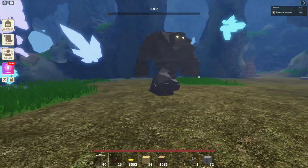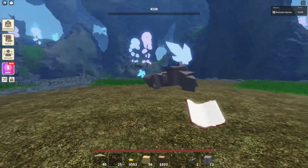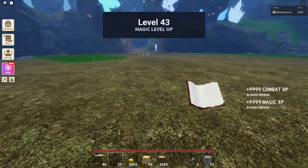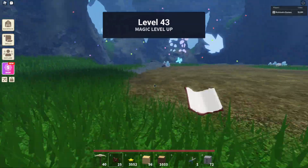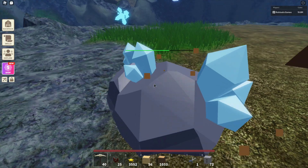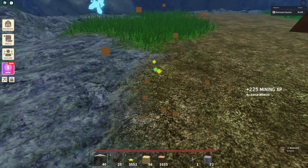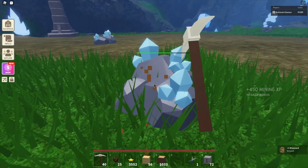Go back up — see, when he stomps, go back. He's almost at low health, which is really good. The update just came out. We defeat it — we got 999 combat XP! There's the diamonds, here we go.